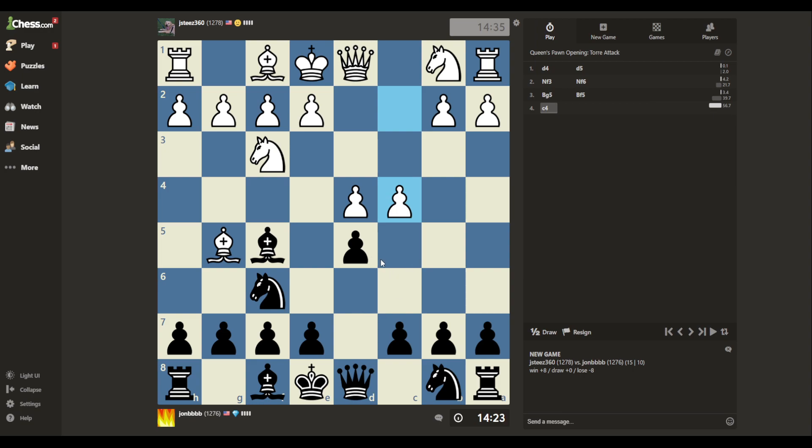This is a combination now - this is like the Slav Defense too. Technically, I should not have played that move. If I'm following London theory, I should have played E6. Because if he takes, I want to take with my E Pawn and keep this diagonal closed. That's kind of an important thing in the London.